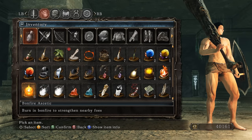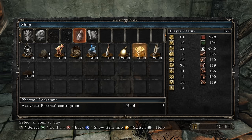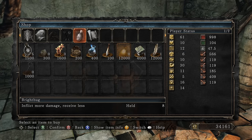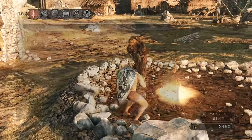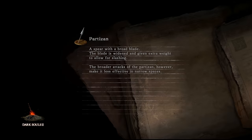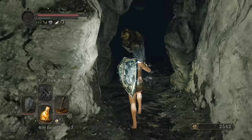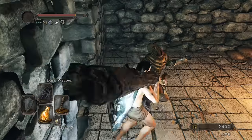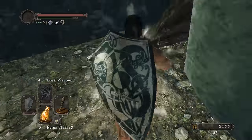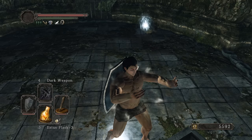With 70 strength you can one-hand the Smelter Hammer and have enough left for intelligence, faith, endurance, vigor. She replenished the items - we don't need to go back to Majula. 20 more damage. Now heading towards Skeleton Lords - Skeleton Lords, Covetous Demon, Mytha, Old Iron King. Can skip Smelter Demon. Four bosses away from the Smelter Hammer. I'm only killing the bosses I have to kill to get the weapon.